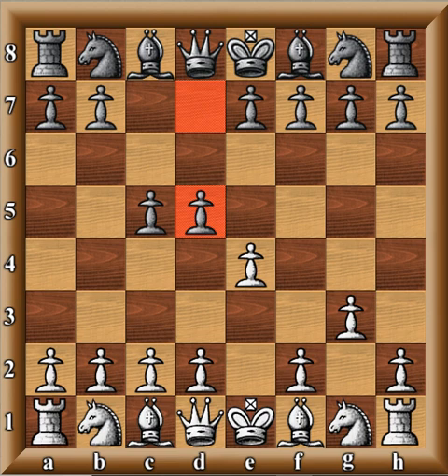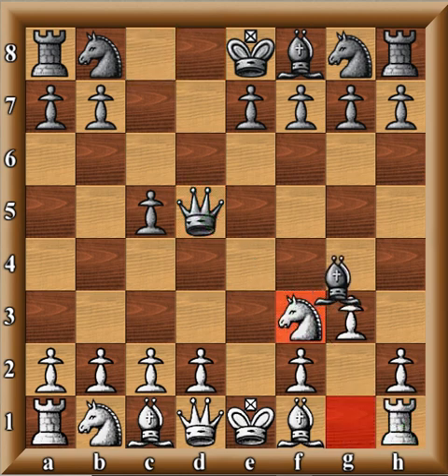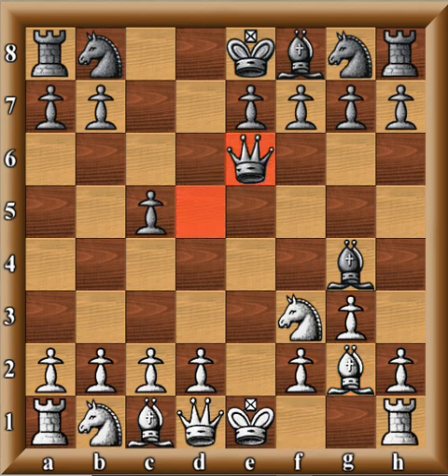Actually recommended by World Champion Max Euwe — D5. E takes, Queen takes, just straightforward classical development. Rook is attacked. Knight F3, Bishop G4, Bishop G2, E2. And now Queen E6.